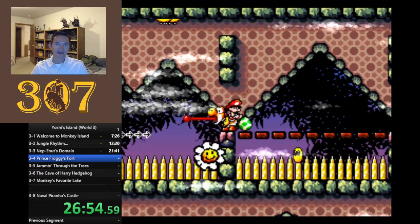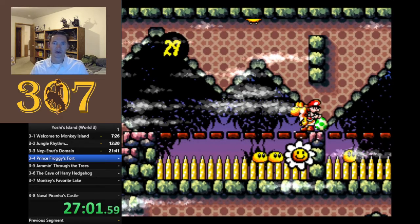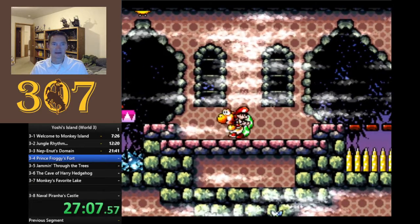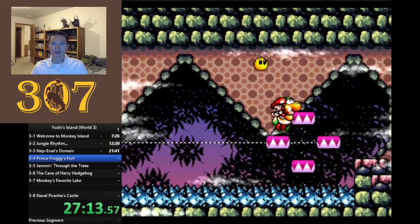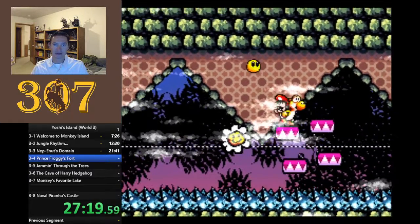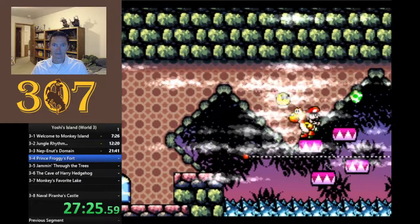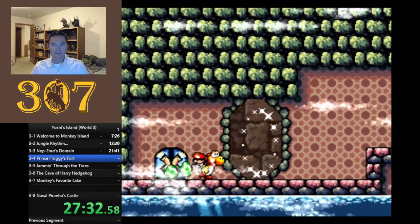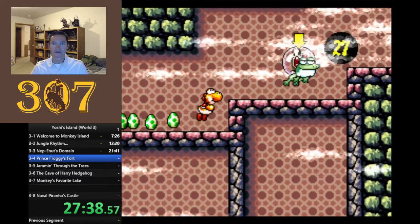I don't know why my screen wasn't scrolling - there we go. I think it's actually easier to throw the egg up and have it ricochet off the ceiling down to the flower. Here's an example of where you might physically run out of eggs, so we can't destroy all of these blue spike things.